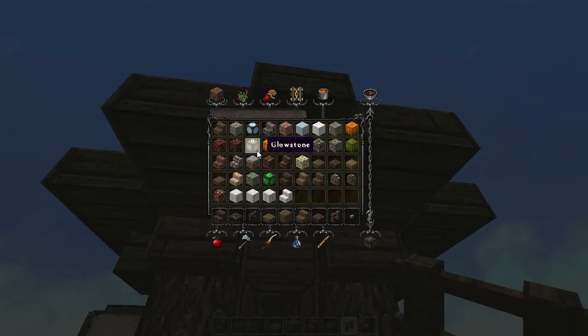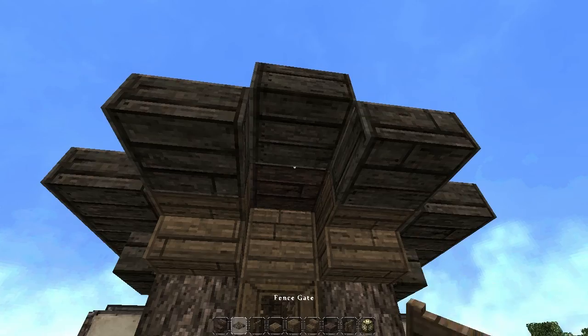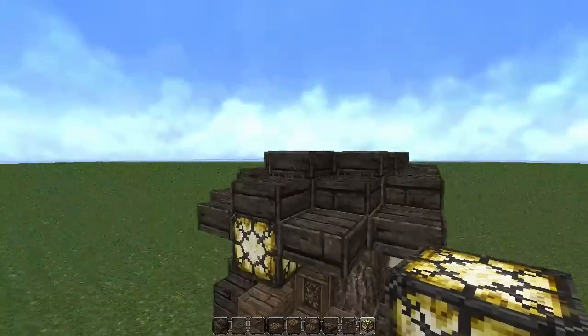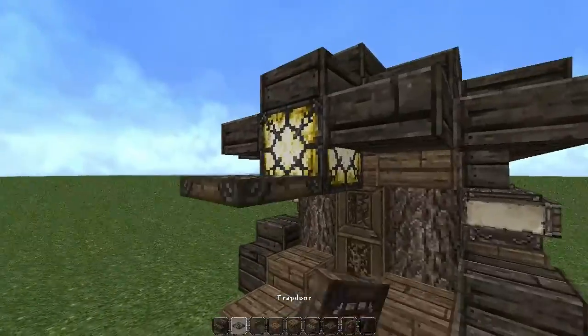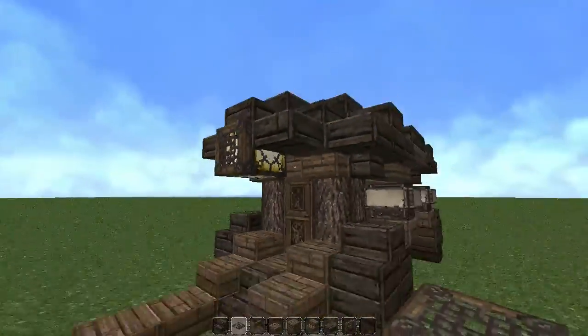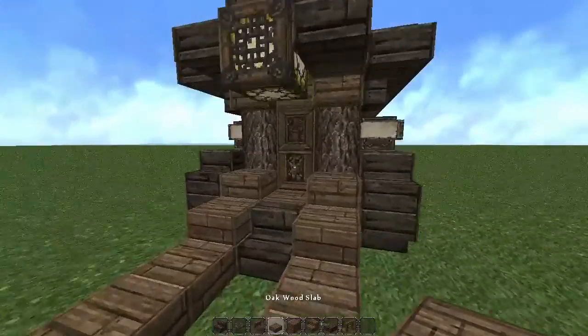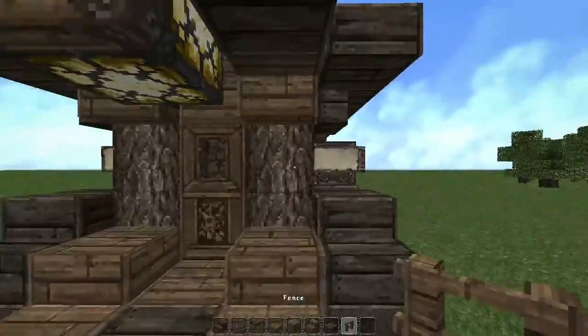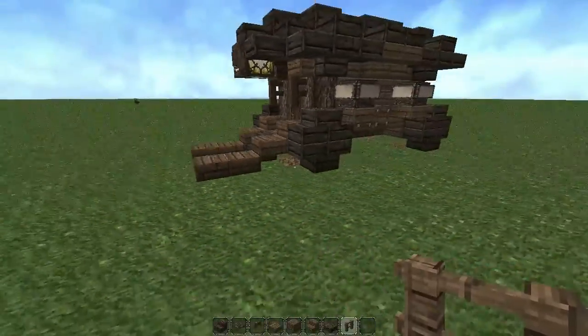Now we're going to grab some glowstone. I can't really hang torches, so the alternative is just to place some glowstone down there. Then add a trapdoor to give a little bit more detail, and that's pretty much it for the outside — you've got some fence gates here too.